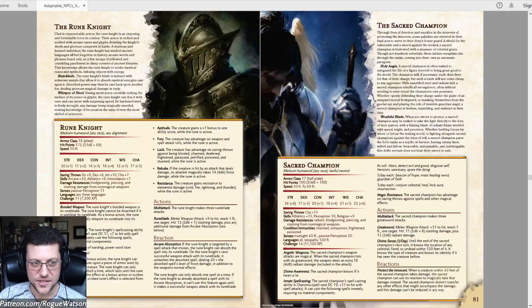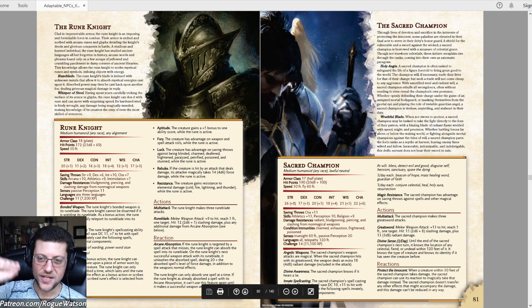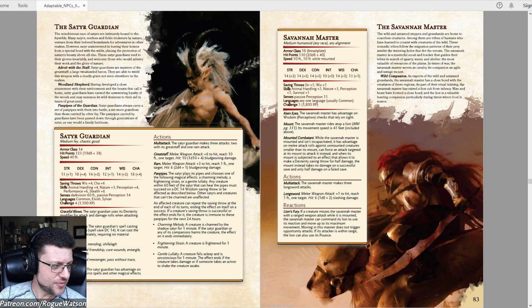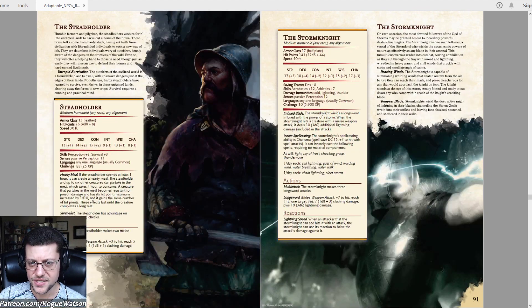The Rune Hunter was another cool idea — it can absorb a spell that misses them, channel it into their sword, and deal that much damage on their next turn. They can also scribe runes on themselves or others with effects like plus five to an ability score, resistance to a damage type, or a built-in rebuke. Then there's the Storm Knight, basically a knight with lightning powers. With over 100 NPCs, a lot of them are just taking a concept and theming it a certain way, and some are goofy and simple.